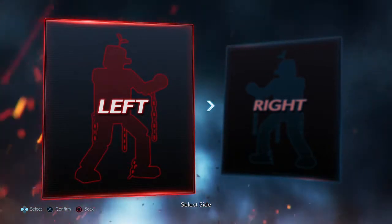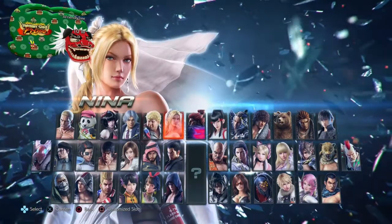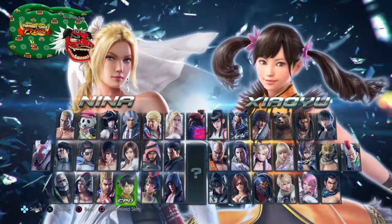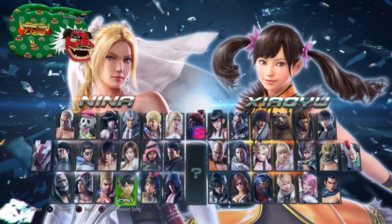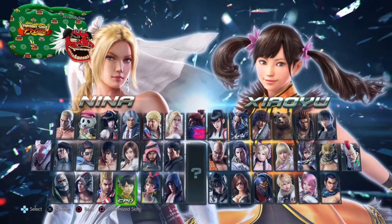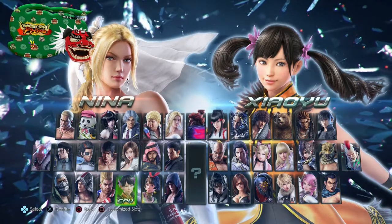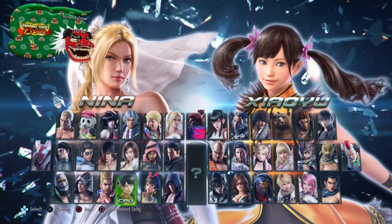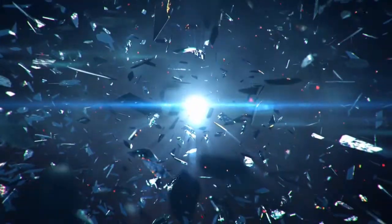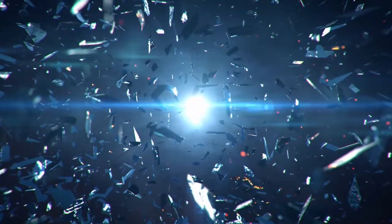People have been asking me to post some videos that don't include instant while standing one, so I thought I'd do that today. We're going to do them against Xiao Yu just because she's a smaller character - a lot of the time certain combos may not hit on smaller characters, which can also affect larger characters too. So it's good to test these on a variety of different size characters. When I'm practicing combos I like to practice them on Xiao Yu because she's often the hardest to land them on.